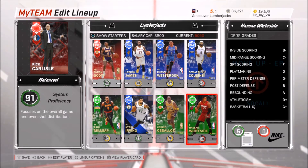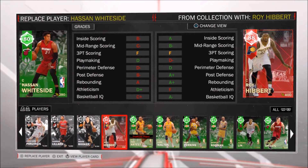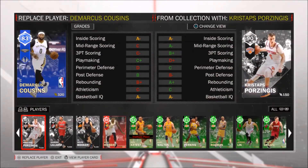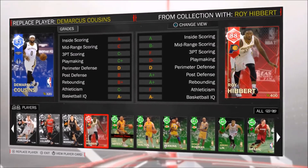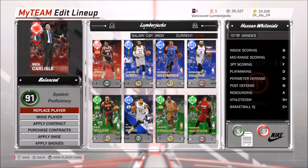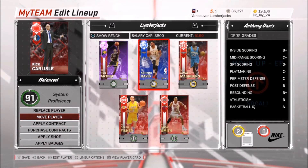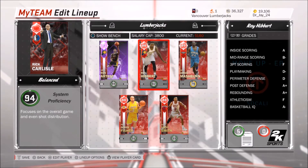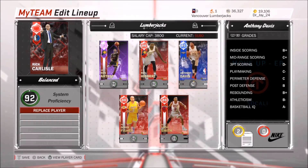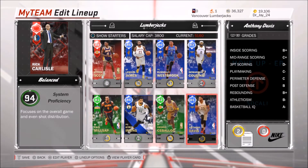Pretty much now I can take out Hassan Whiteside since obviously this is gonna be a better card. Just looking at the stats, it seems like Hibbert is a lot better as a player, and even compared to Cousins — yeah, it looks like Hibbert's still better. I'm gonna take out Cousins for Hibbert. If you put him at center, it shows 94 system proficiency — wow, that's crazy. And for here it's 92. I'm gonna keep Mashburn at the power forward position.